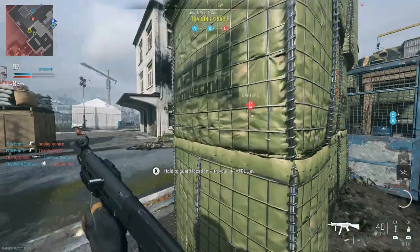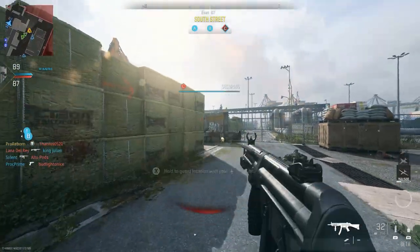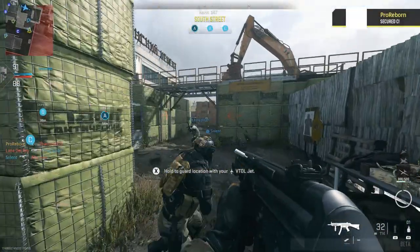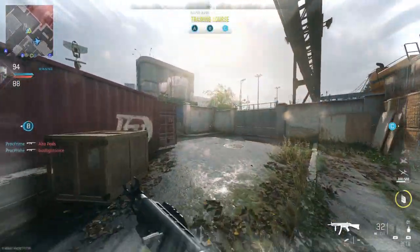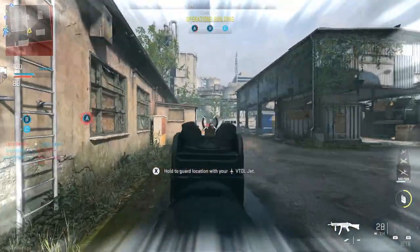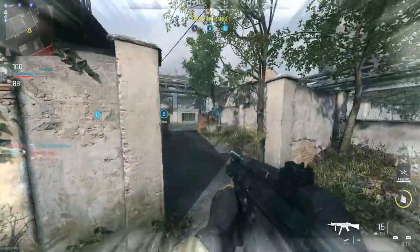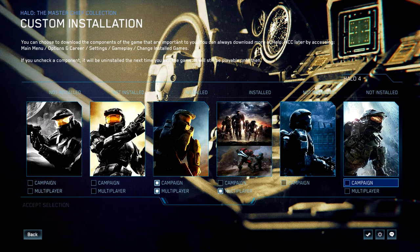Now that Call of Duty HQ is here — essentially the landing pad or home of Call of Duty — we have one engine powering the entirety of whatever game you're running. Treyarch's game, Infinity Ward's game, and Sledgehammer's game will all run on the same engine fork as Modern Warfare 2019. This means Call of Duty HQ could essentially work like Halo: The Master Chief Collection, where you could install multiple games into one central hub and play every title from one executable.